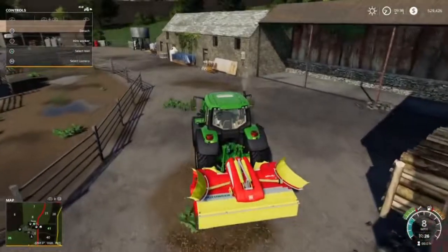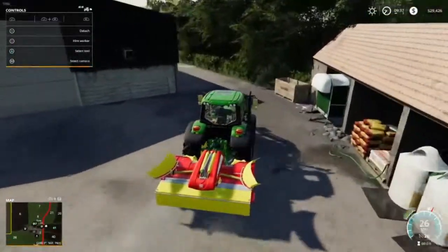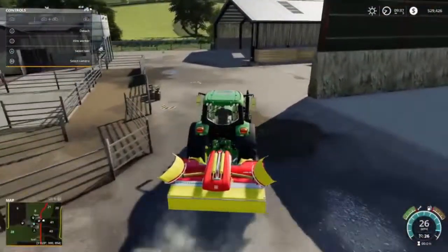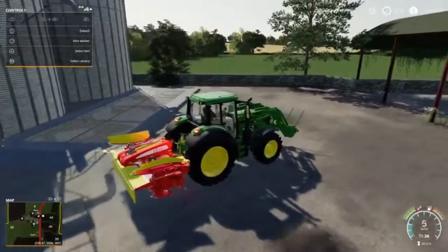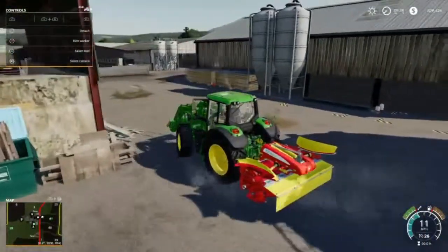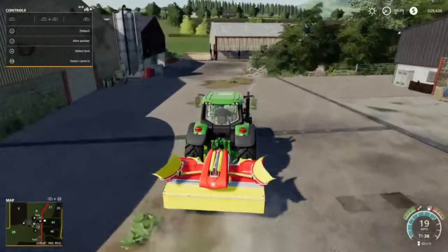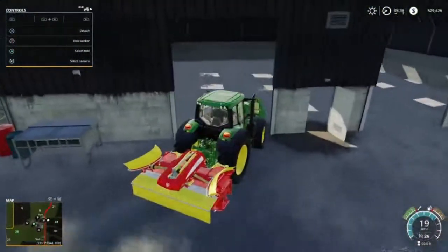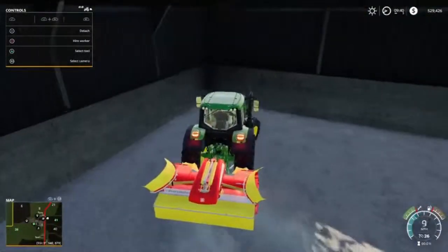We have Field 28. Let's see if there is an easy way to get to Field 28 — maybe through here. That's a no. We might be putting a gate in. That's the field back there — we just need to find the entrance. We don't need the forks yet, so let's take these. This is going to be one of our main storage points.